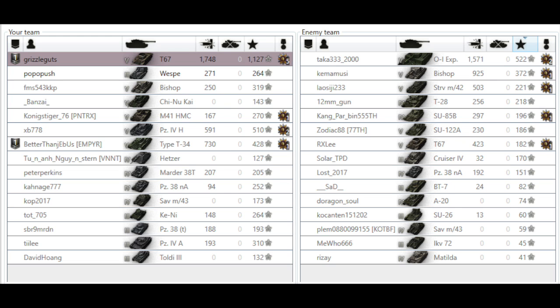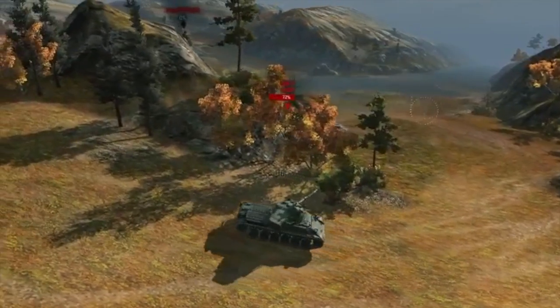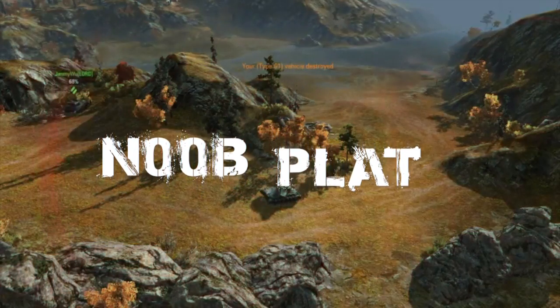Looking at the team stats, it's clear that Grizz carried the team in this one — picking up 1750 damage, a hell of a lot more than my paltry 730. Looking at the full stats, it's a reasonably profitable game: 30,000 plus credits, huge XP bonuses thanks to the personal reserves, and 11,000 odd crew experience — which is great. That's the end of another Noob Platoon World of Tanks replay. If you liked it, please give us a thumbs up and we'll see you either on the battlefield or in the next replay.